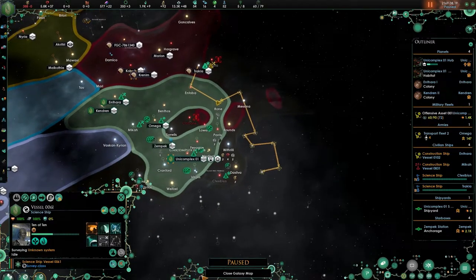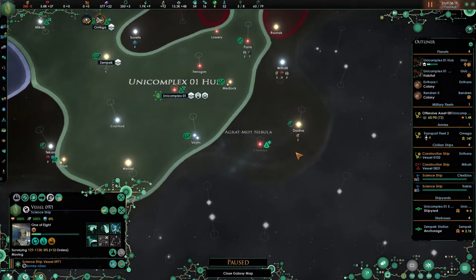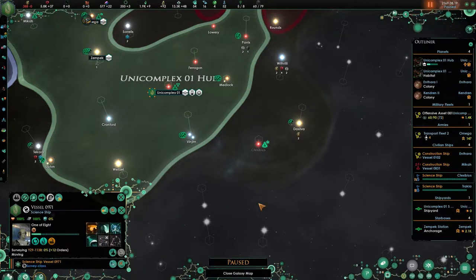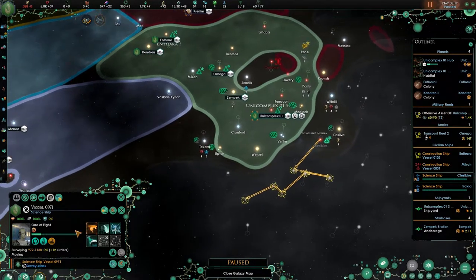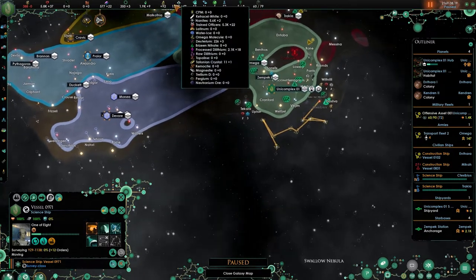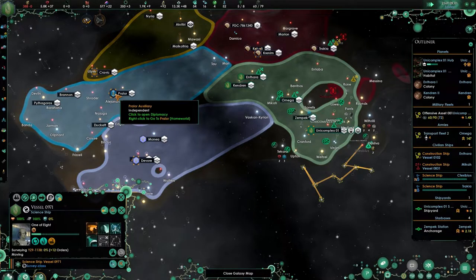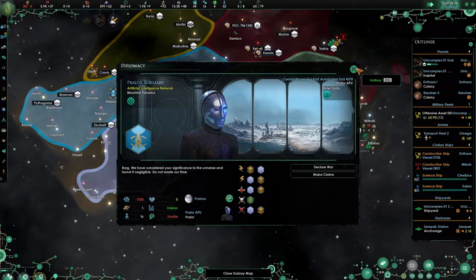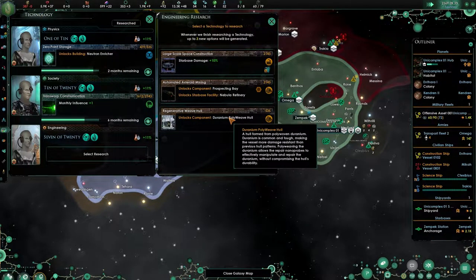I think automatic exploration should be a normal thing — what's your opinion on that? Why would a science officer — he is trained, right — why would he not be able to do that automatically? Look, these guys are now going to be fast outnumbering us just because I'm lacking energy.